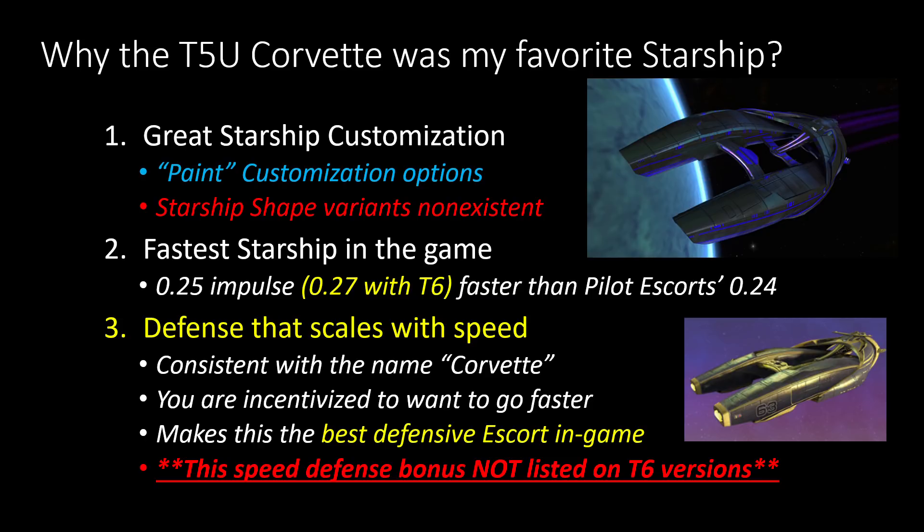However, the raw stats on these two new starships on Cryptic's website do not list this passive defense bonus at all. So we don't know if the Tier 6 ships have that extra defense bonus that the Tier 5 version had. If the Tier 6 ones do not have this, you could actually make an argument that the Tier 5 version is better from a defensive standpoint, and you would have to get to the fleet version to make it better.